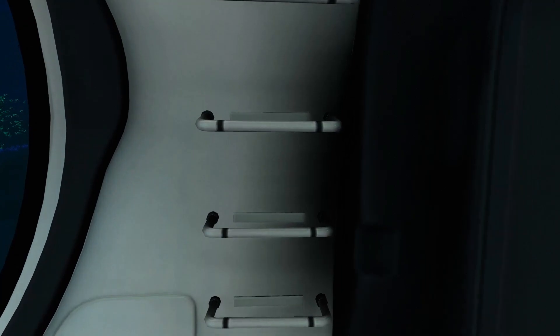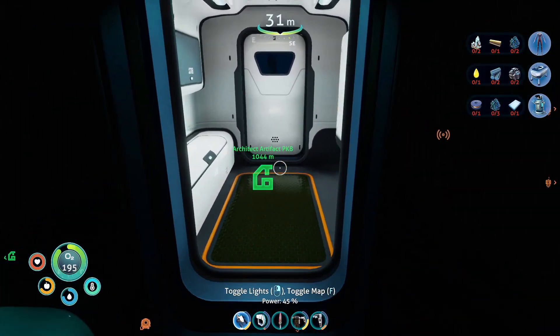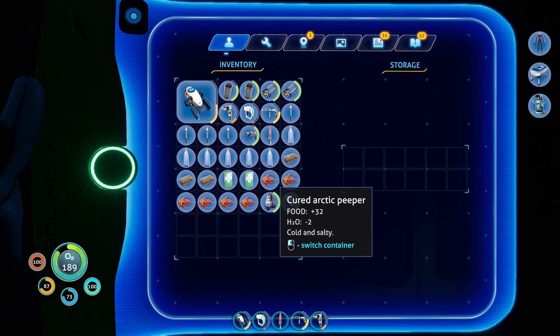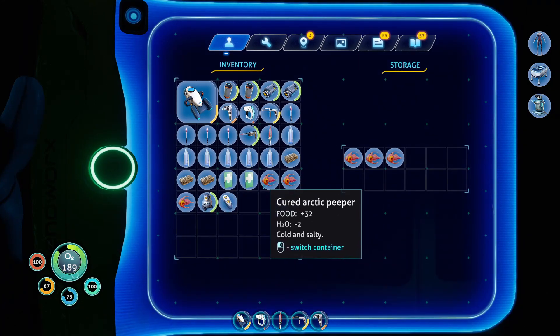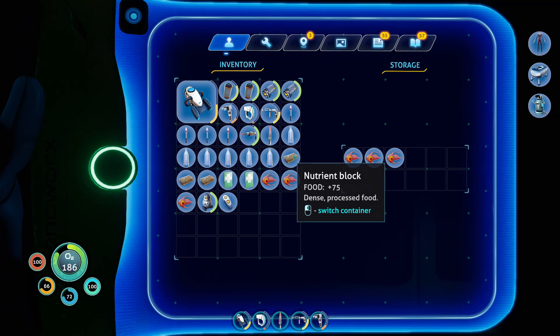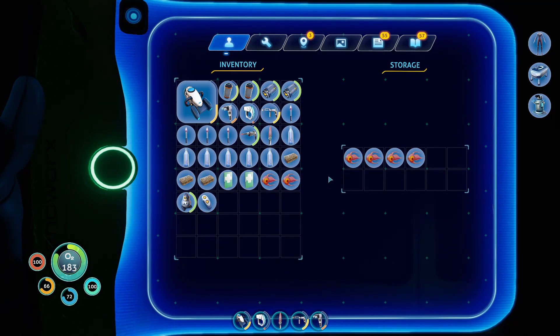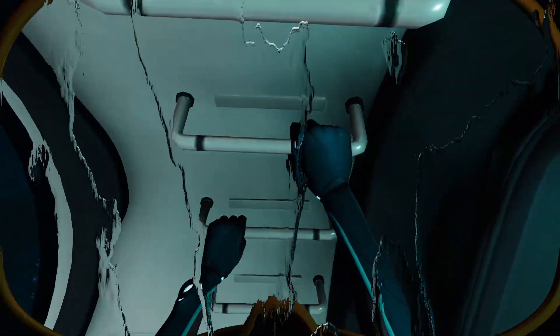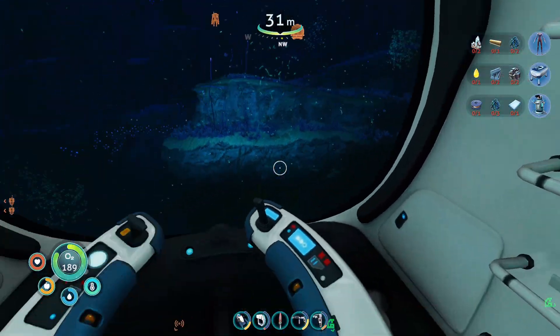We've made it to our sea truck. Since we have a storage module, let's put some of this food in here because we're probably not going to need all of it, since we do have nutrient blocks anyway. Let's also put two flares in there — we shouldn't really need those. Now let's put these power cells in, and our sea truck should have plenty of power.